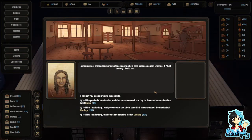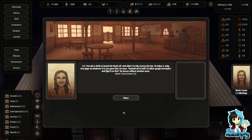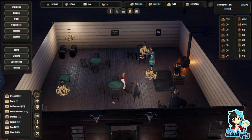A mountaineer dressed in deer hide stops in saying he's here because nobody knows of it — just the way I like it. Let's try mixology again. Fail. Oh dang it. He makes a drink to knock his block off and slides it to him across the bar. He takes a swig and gags on whatever it is you gave him. He says, damn it all to hell — I'd rather gargle horse and light it on fire. He leaves without another word. Oops. I'm sorry.